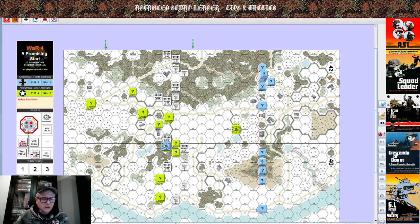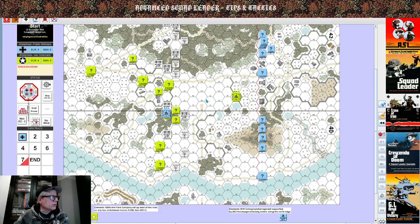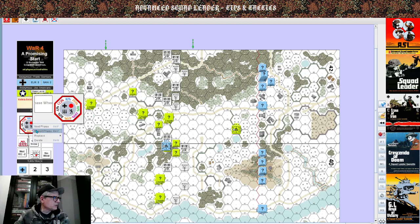Let's start with wind change — nothing. We'll start a log file on my account. We're going to play both sides to the best of our abilities. The German player moves first. We're going to play one hour of gameplay and see what happens. These fellows are going to go CX — we're going right into movement. Not much of a rally or prep movement phase; they're going to double time.